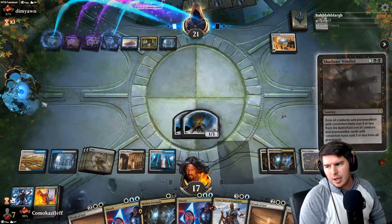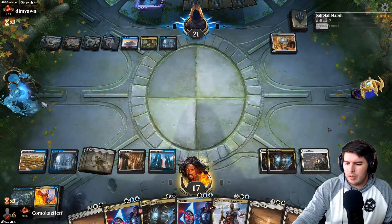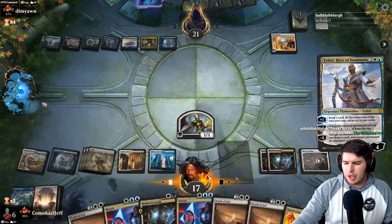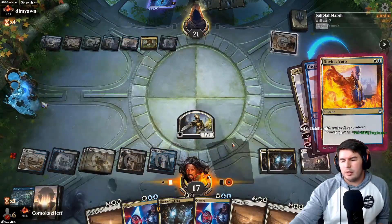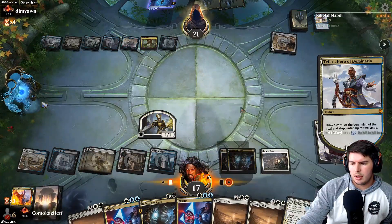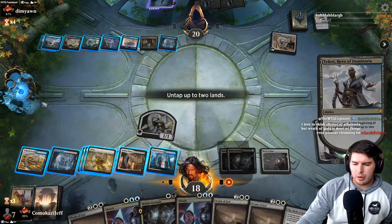They're going to have board wipes like Extinction Event which hits us pretty hard. Things die, we already know what we want on top. They're leaving down less mana, which lets us potentially resolve Teferi — great with Dawn of Hope and everything we're doing here. We have Dovin's Veto to stop their stuff. Dovin's Veto counters their spell, Teferi resolves. Tick up, draw a card — Birth of Meletus, more revolt triggers which is really nice.